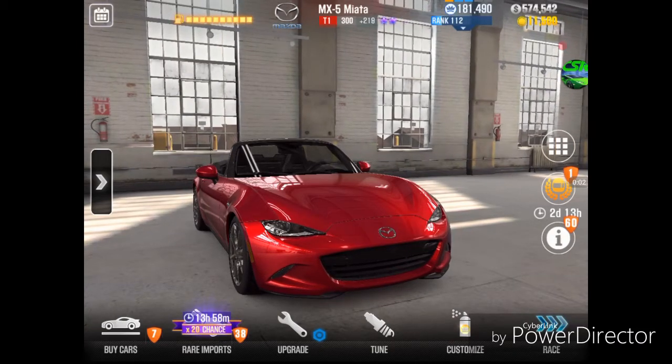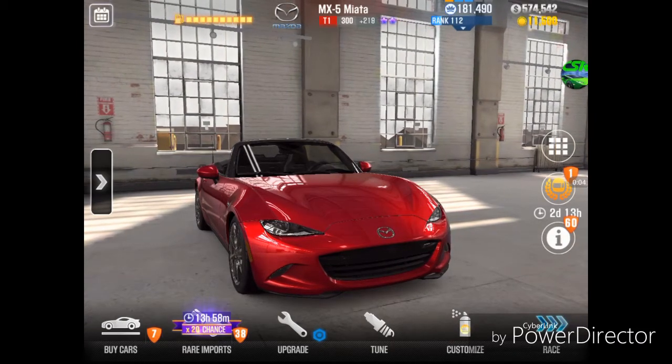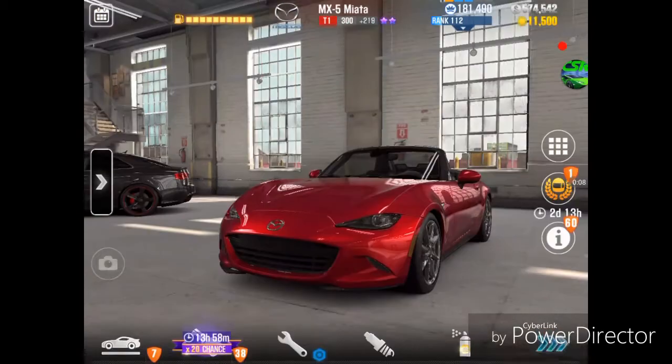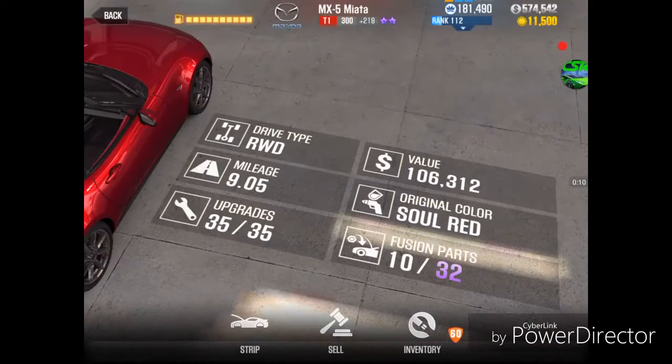Hey, this is Max. I'm back with another CSR2 video. This time it is Tempest 1 Tier 1 with the Mazda Miata. This is the 300pp bracket. When I started this bracket, I had about five fusions installed. At the end of the 300 bracket, you were rewarded actually about six, seven fusions.